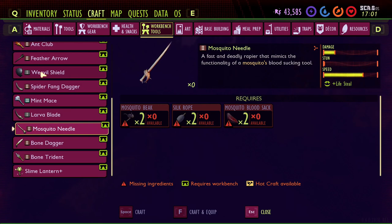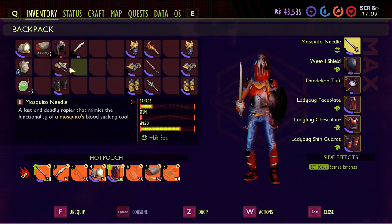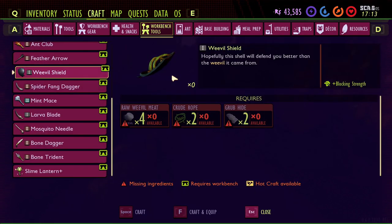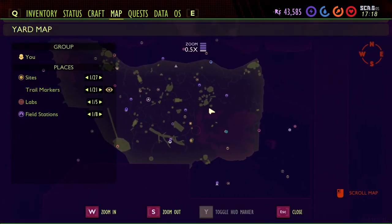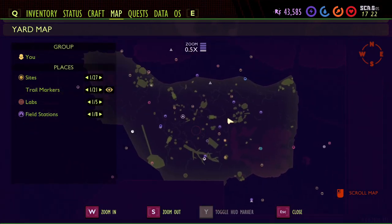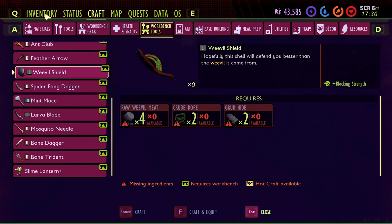For the weevil shield, it is a tier one shield. It takes four pieces of raw weevil meat to get the recipe — kill a weevil and analyze the raw weevil meat when you see the red exclamation point. A great spot to get raw weevil meat is Toad Island in the middle of the eastern flooded zone. I went there and got the weevils I needed instantly. The recipe also requires two crude rope and two grub hide.